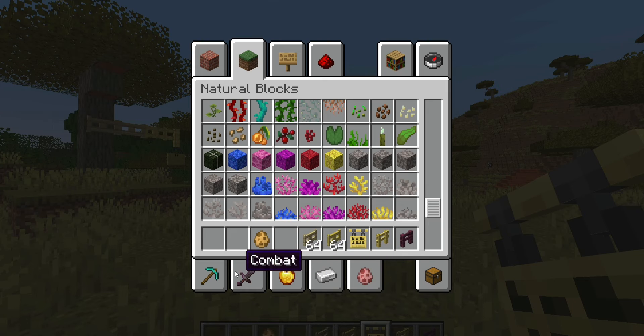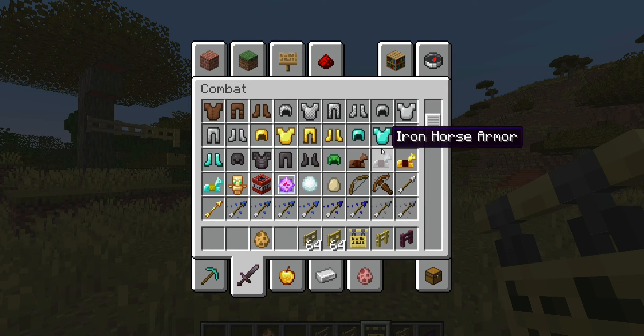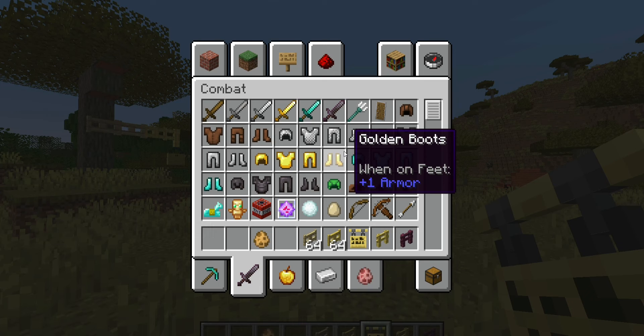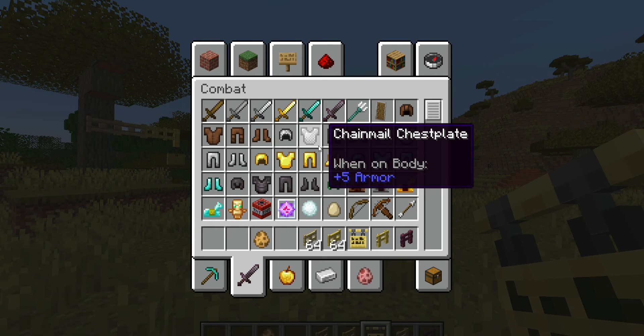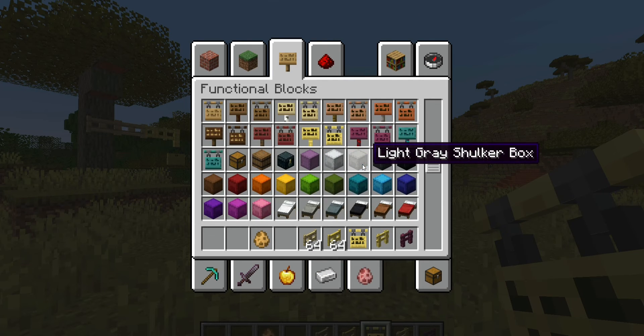And then it's the combat tab — they added many things. TNT and End Crystal are now here. Also the weapons and armor are now organized better. They're saying reordered equipment, so golden tools and weapons are in a logical order.